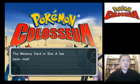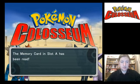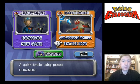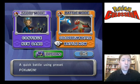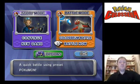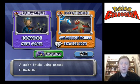Now, in this there was a section called Battle Now, which is just there. It's basically just a quick battle — Pokémon gets selected for you, and you choose three or four of them, depending on whether you're playing singles or doubles.